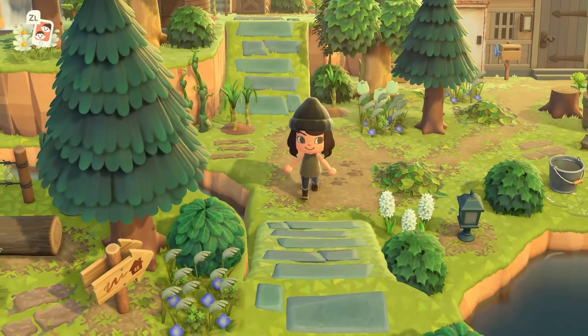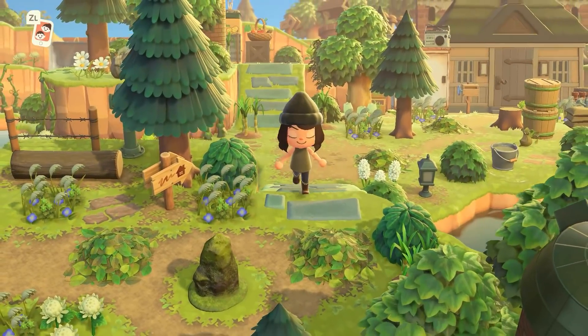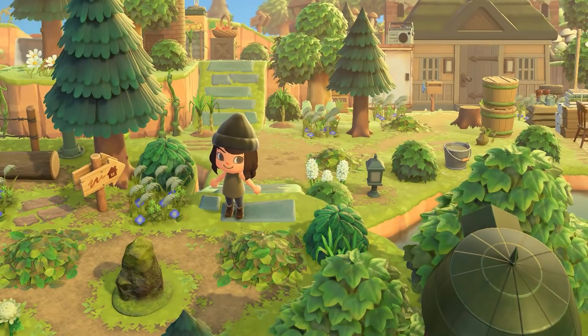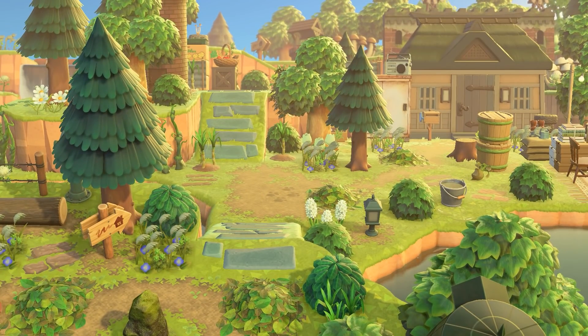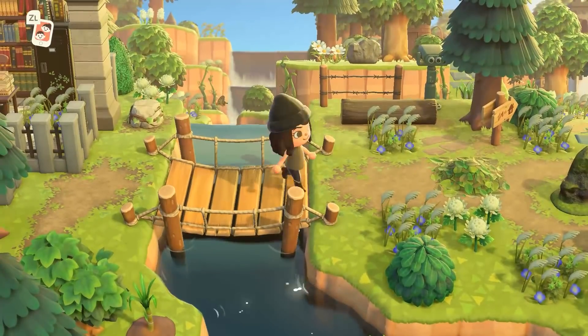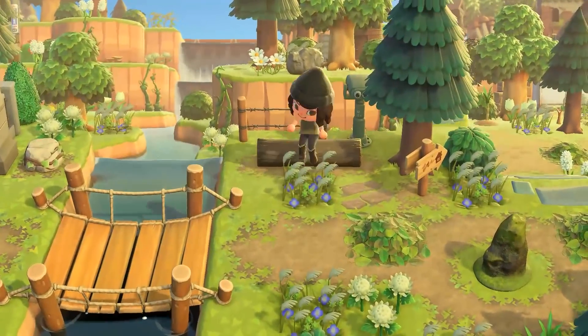Moving forward, since we can now decorate the interior and exterior of villager homes with the DLC, I don't see why we can't also explore those interiors on island tours — especially if the island creator has said they're fully decorated inside and out. You can make someone have a cafe, you can make someone have a spa, and that can all be part of an island tour. It's kind of crazy to think about.